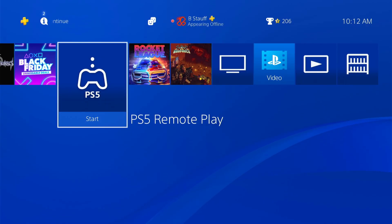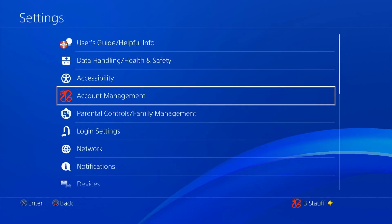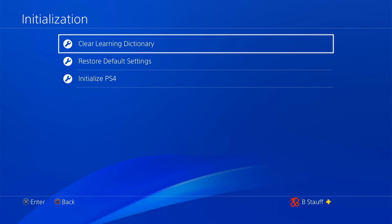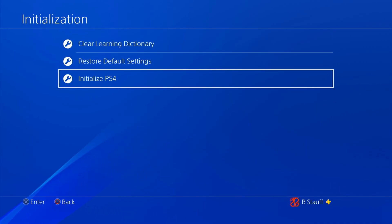To do that, we're going to scroll up and then scroll right over to Settings. Click on Settings and then scroll all the way down to Initialization. Click into Initialization and go down — we're not going to restore the default settings, we're going to initialize the PS4.